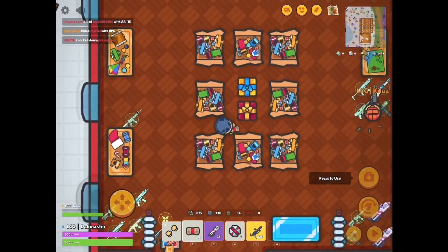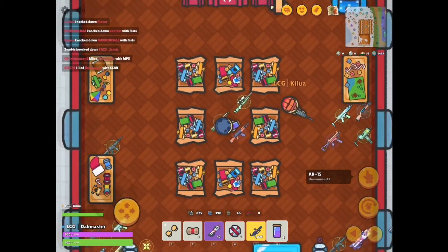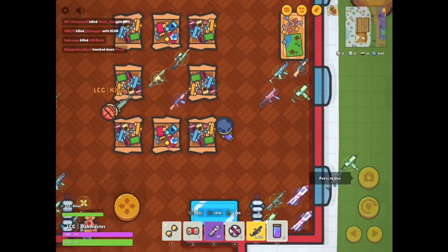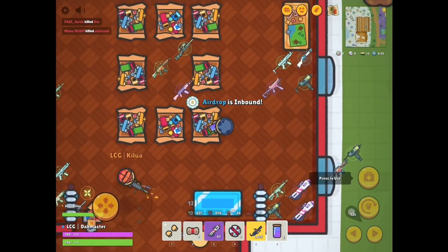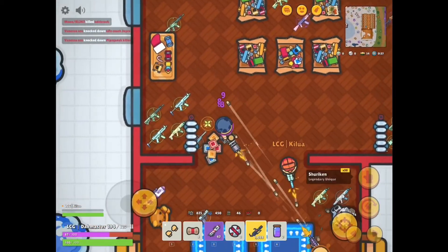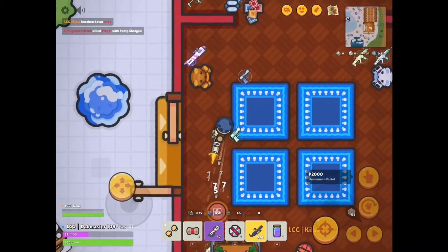You want to stock up on healing and take shields immediately. I usually never use a minigun, but it's there.